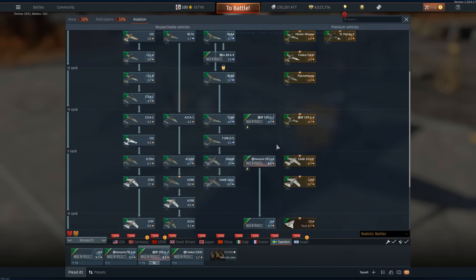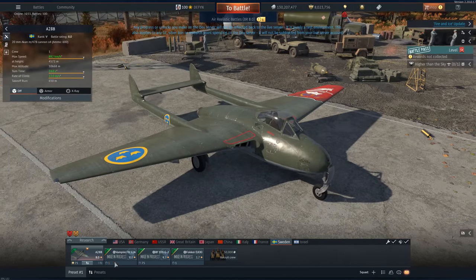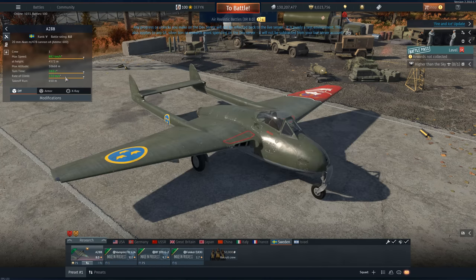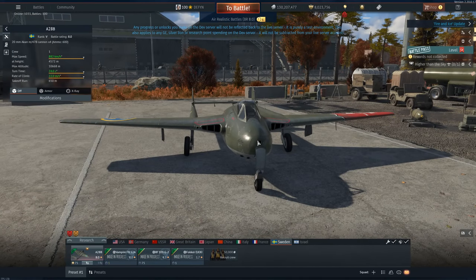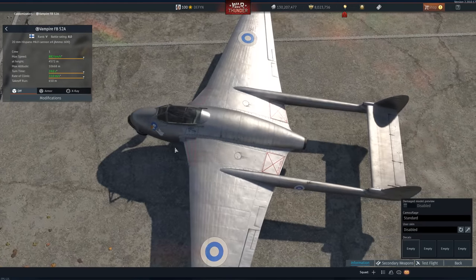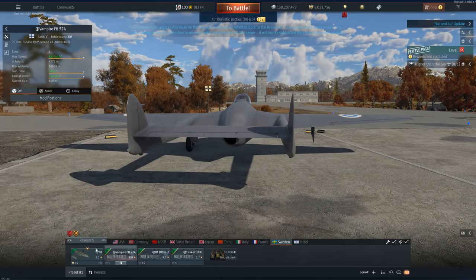Then we arrive at the Vampire FB-52. We have it in the lineup, and we also have the A28. Are they the same? They are. The only difference is that this one gets the Hispanos and this one gets the Aden 20mm. I prefer the Adens over Hispanos. I have a harder time aiming the Adens and I'm not entirely sure why — the guns are basically the same. Might have something to do with the tracers. But these two planes don't differ in anything meaningful.